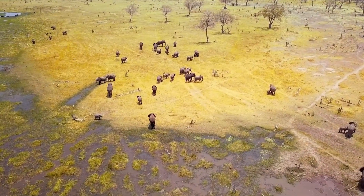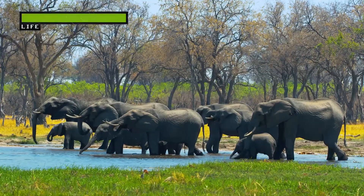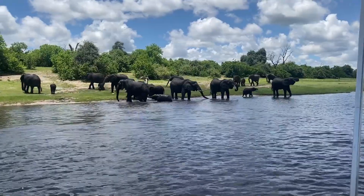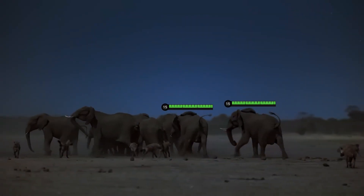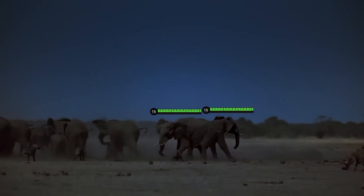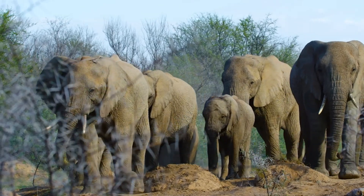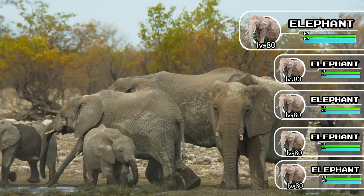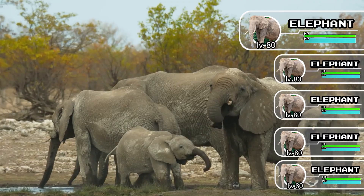Good team play — always moving in groups, making the possibility of being ganked extremely low. The whole herd functions like one massive walking fortress. Elephants live in herds of 6 to 30 members with tight coordination. If a calf gets targeted, the squad auto-activates their retaliation skill, sometimes chasing intruders for miles just to send a warning. The Elephant build doesn't need speed — its teammates provide buffs across the board. Plus, every herd has a leader, usually an experienced adult female, who acts as the tactical commander with tons of game knowledge.